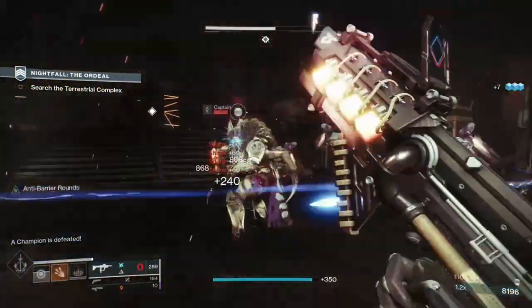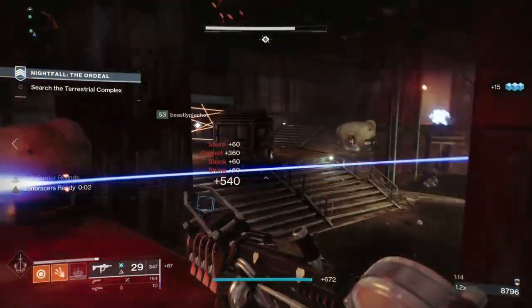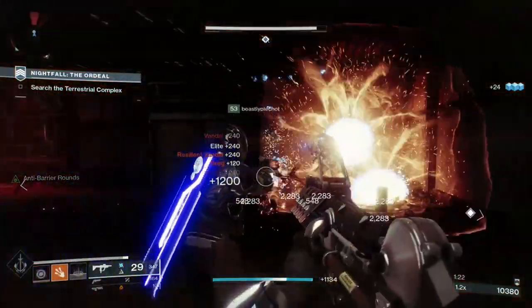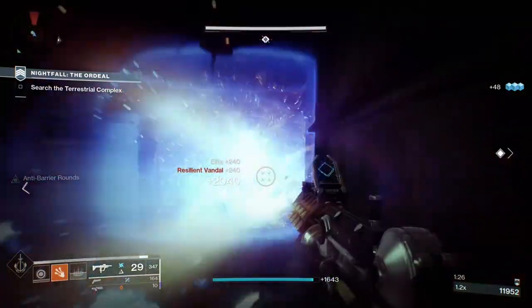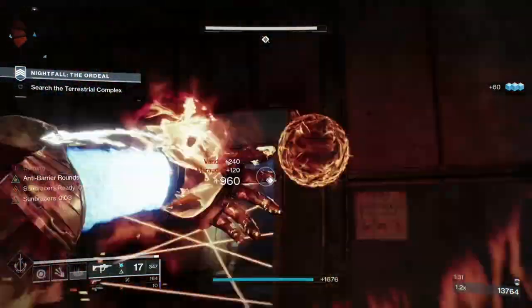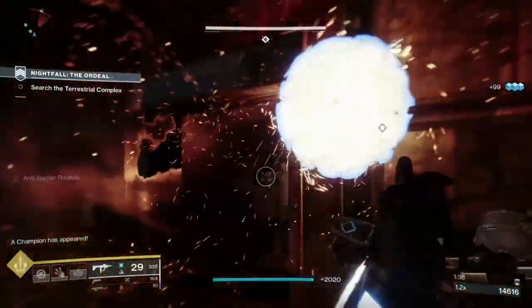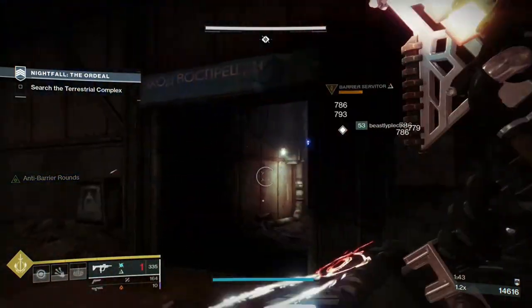The ideal gameplay loop is: walk into a room, melee a smaller enemy to get your unlimited solar grenades, then proceed to blanket all the enemies in the room with grenades. If you're running Top Tree Dawnblade, getting kills while in the air gives you melee energy, so you can jump up and potentially trigger the Sunbracers' unlimited solar grenades twice before you ever touch the ground. When you have some Warmind Cells laying about, shoot them to do massive damage in a large area. Note that abilities do not trigger Warmind Cells to explode — that would be absolutely broken with this build.